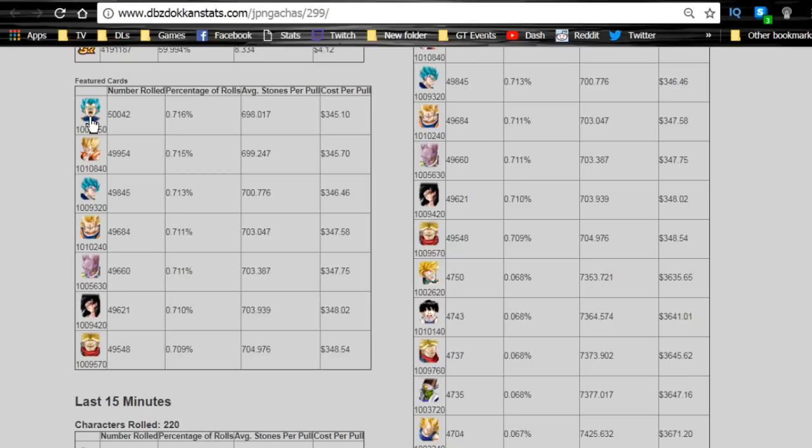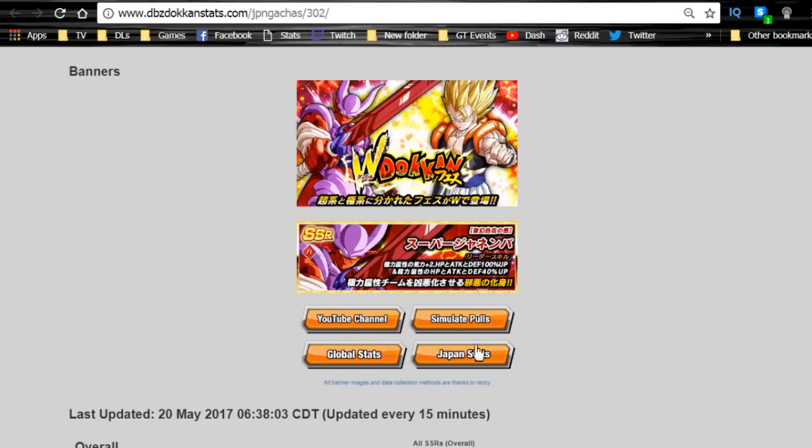On these banners we have Intelligence Vegeta, Rage Vegeta, Super Gogeta (the new one), Vegeto Blue — I need some dupes of him — Super Saiyan 3 Angel Goku, Super Saiyan 4 Goku (maxed but more dupes wouldn't hurt), and the Intelligence Rage Trunks. I actually need all of these cards, which is why I'm saving for this banner.